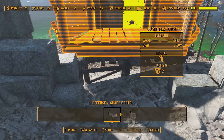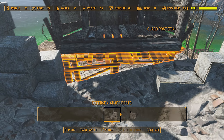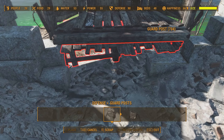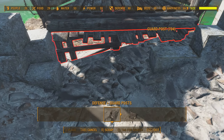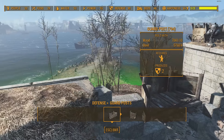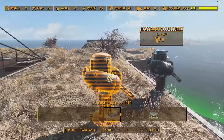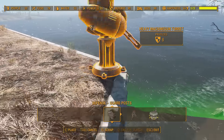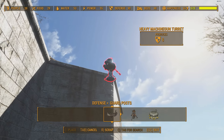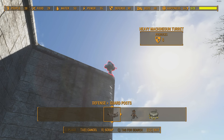For base security, plugging the holes and making sure no enemies can get into your crops and valuable structures inside the settlement is, in my opinion, the best way to go. Anyway, that's going to be all for this video — thanks for watching. We'll see you next time.